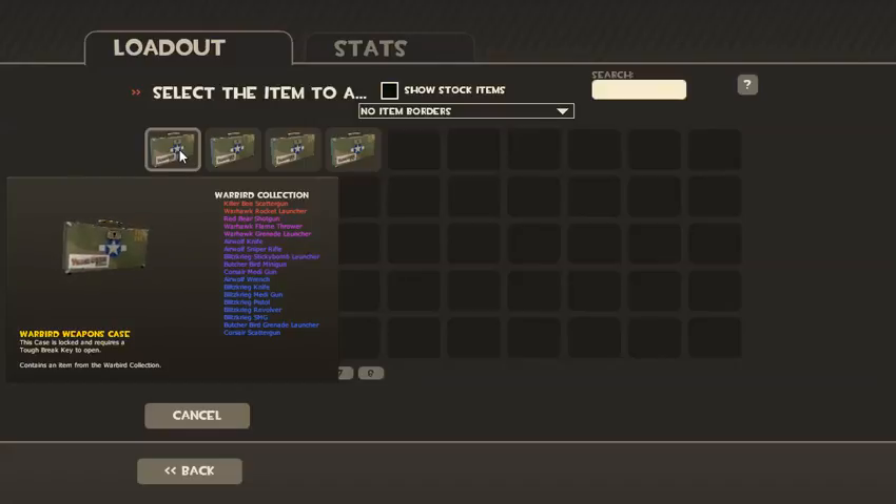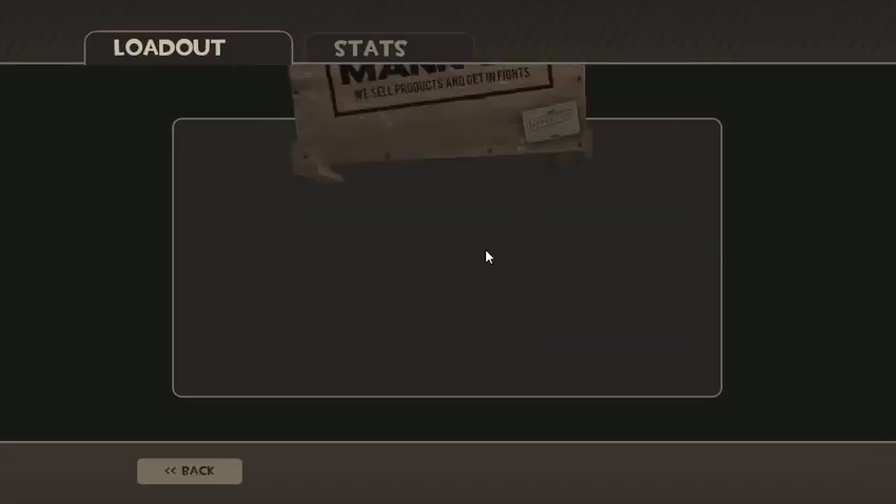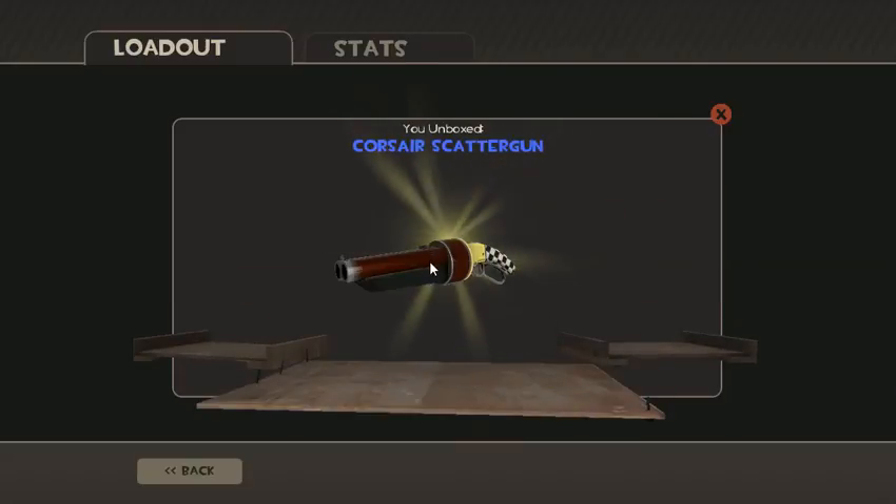This is a chance of getting an unusual weapon. We can get the Killer Beast scattergun, Warhawk rocket launcher, Red Bear shotgun, Warhawk flamethrower, and the Warhawk grenade launcher. I'm looking at getting a Warhawk flamethrower, which will be pretty good, or a Warhawk rocket launcher because I haven't got many rocket launchers. Let's get to it — give me something good. Corsair scattergun.